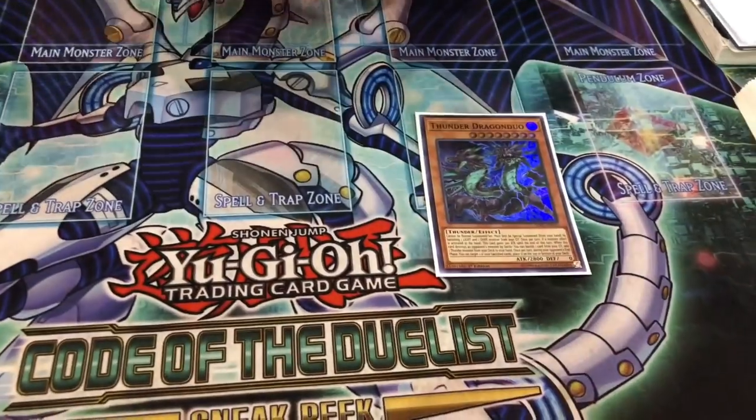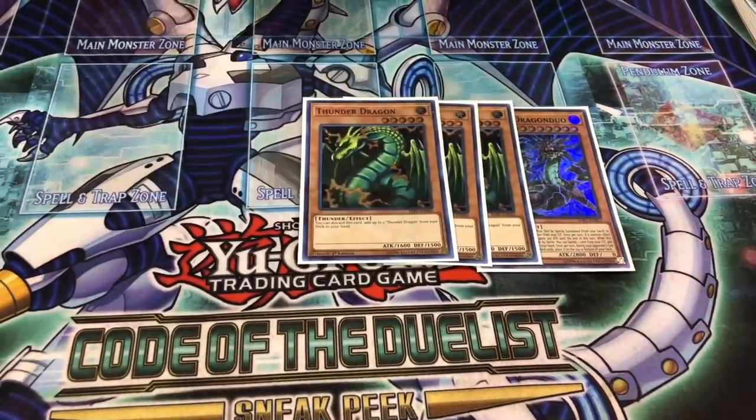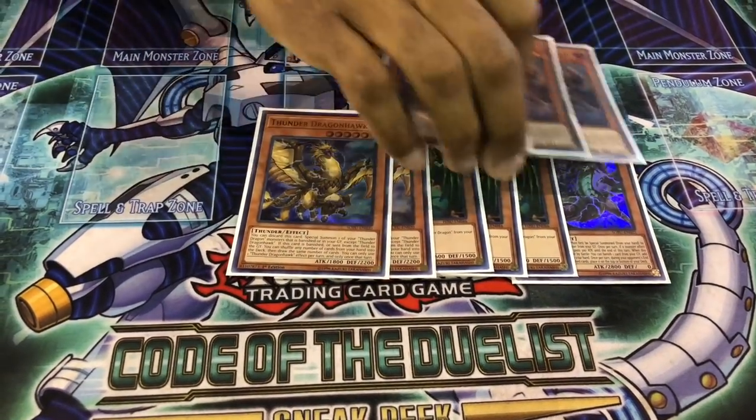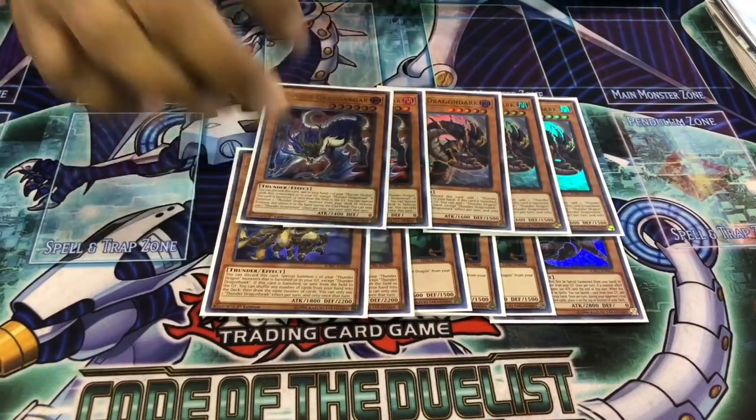So for Thunder Dragons, you play Duo — three Thunder Dragon the OG, two Hawk, three Dark, and two Roar. Because you're just playing in a smaller package. Duo is a Chaos, it's also at level eight so it can go into Zombie Sign, and it's also a Thunder Dragon so you can tribute it off. Hawk is reborn. The key card is basically the Roar and the Dark, as always.